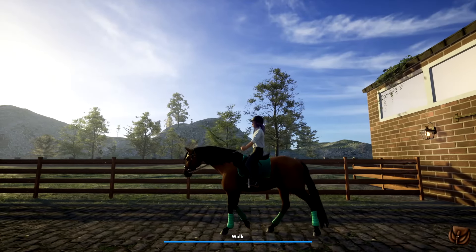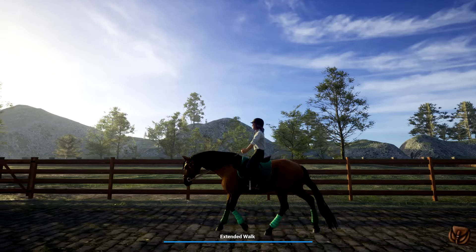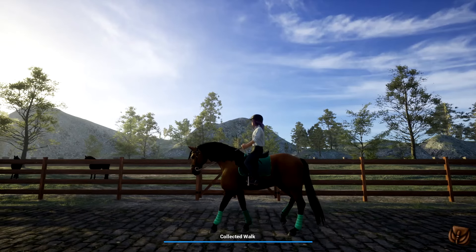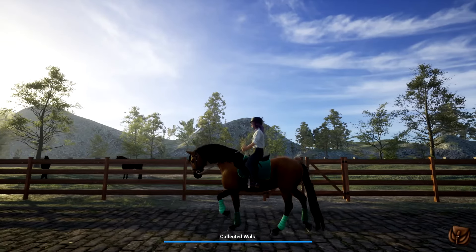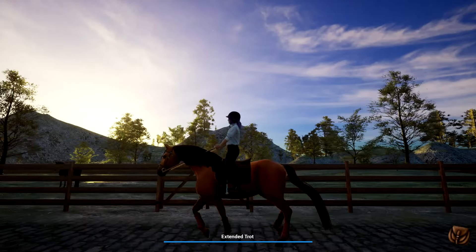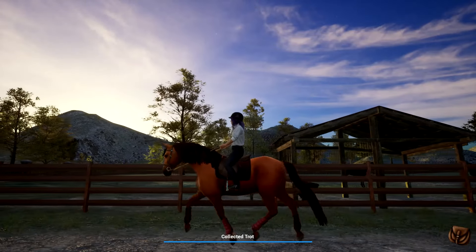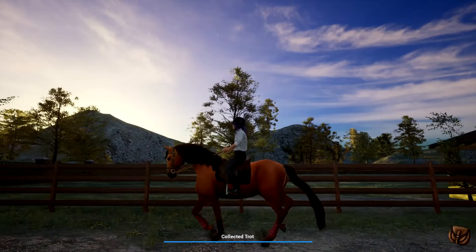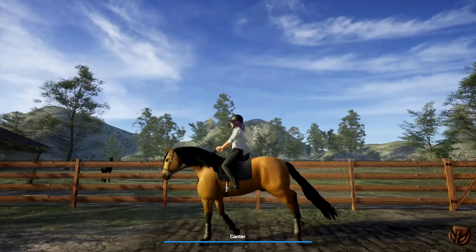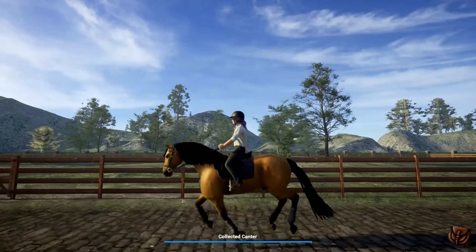With all of my videos I do like to show off all the animations of the horse's gaits, so here we're going through walk. You will see that there are actually extra additions to the gait — we have trot, extended trot, and also collected trot. So extended and collected movement has been added for your walk, trot, and canter.